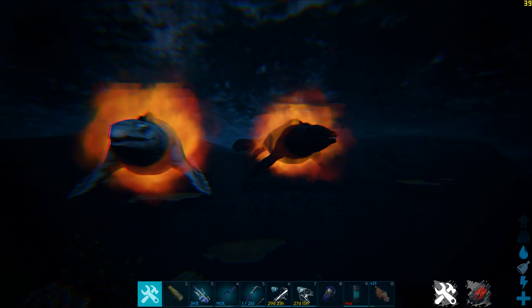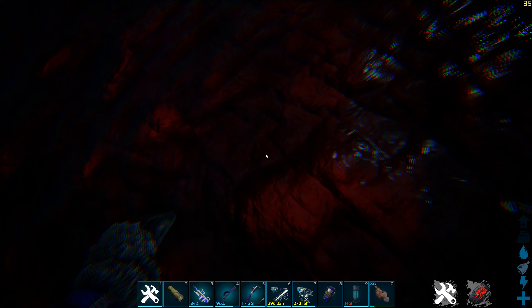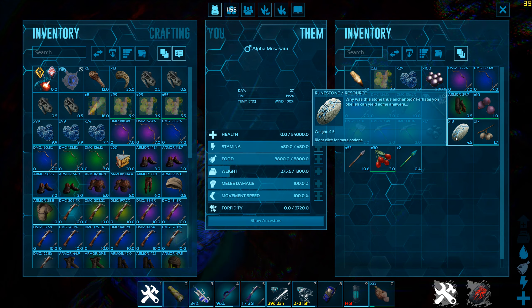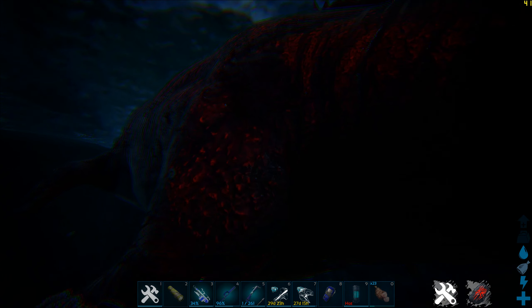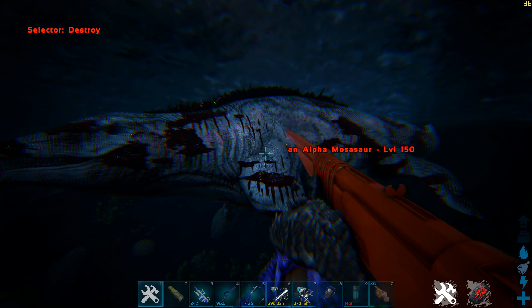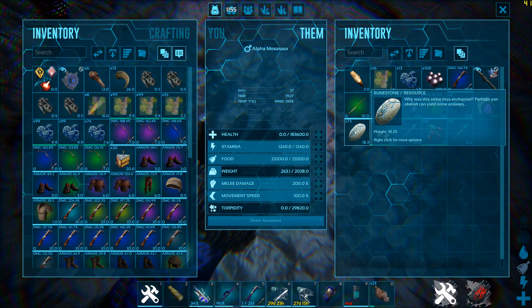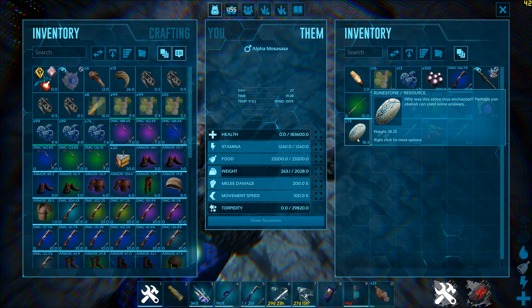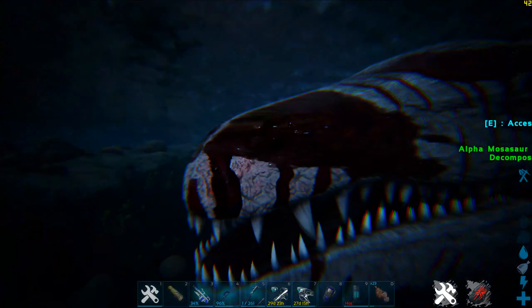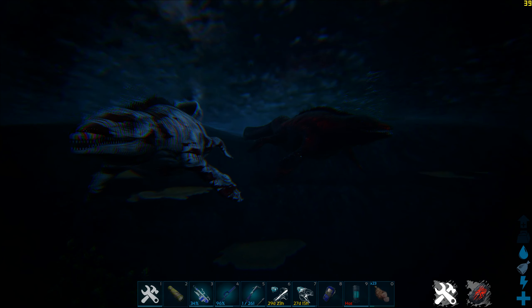A level 5 Alpha Mosasaur gives 18 runestones just for the minimum level, while a max level 150 Alpha Mosasaur gives 73 runestones. Obviously killing something this powerful at that high a level is no easy feat.